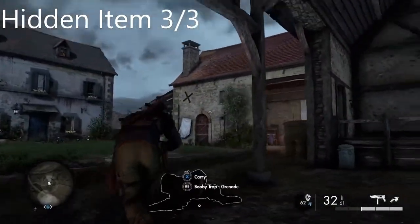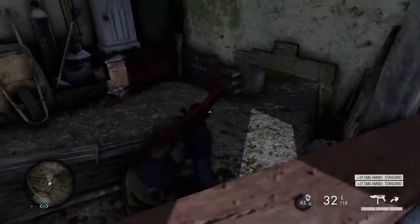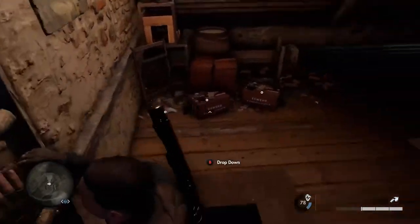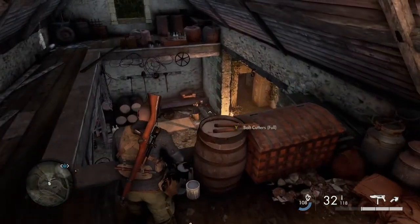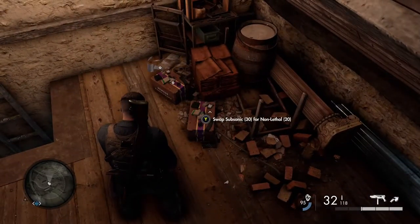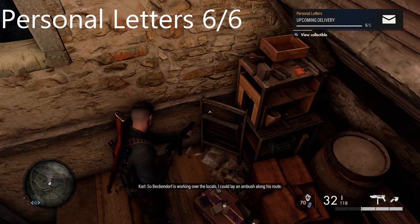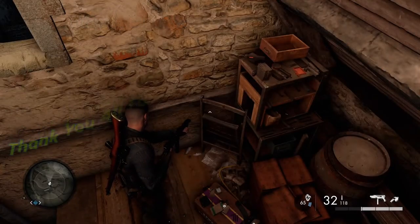In the same area there's another little barn. Work your way over to it, pick up some ammo if you need it, and head up the stairs. Up here somewhere is the last hidden item of this mission. Pick this one up and it should complete your 19 collectibles if you've got them all in order. That's also your last personal letter. If you're missing one, check out your collectibles screen to see which one it is, then check out the timestamp on this video and you should be able to find it.